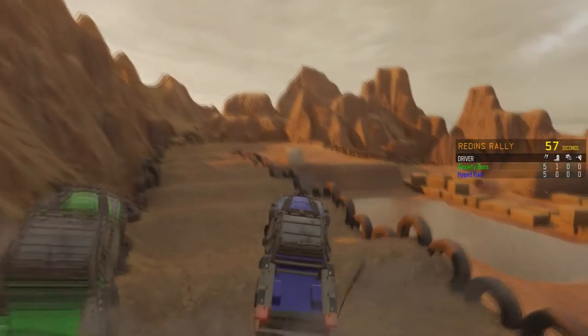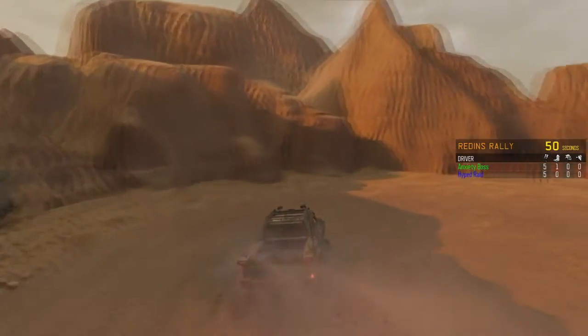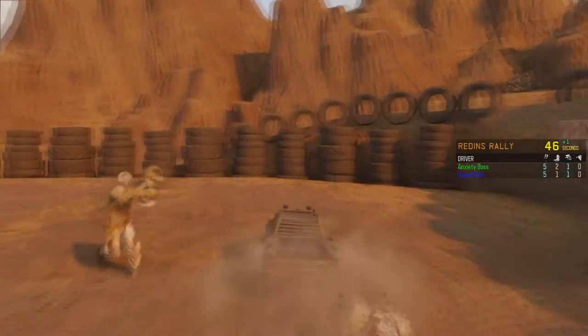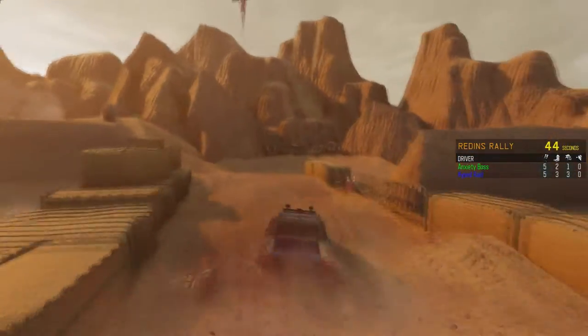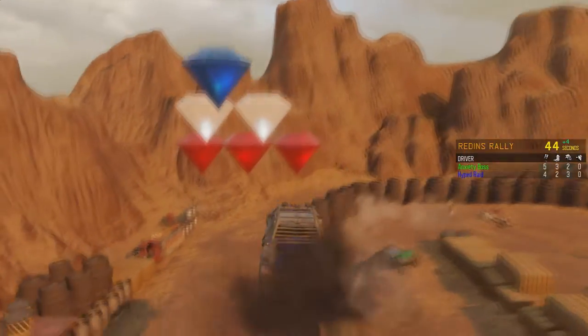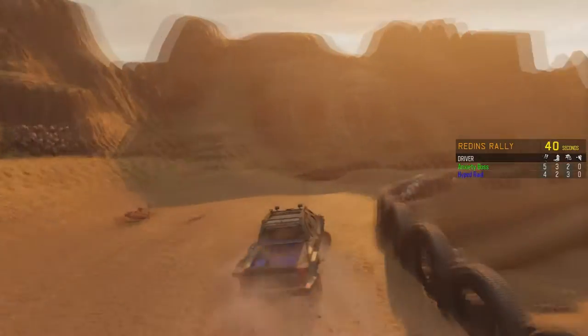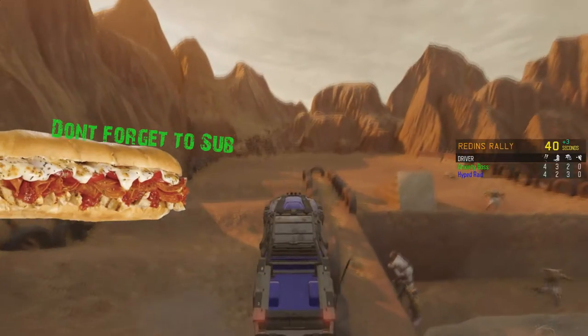This is one of the fun things you can do. You try to beat the time — I think you start out with like six or seven laps. The more zombies you kill with the truck, the more seconds get added. If you're playing co-op, the best strategy is one person tries to run the race as fast as they can and the other one just goes around killing all the zombies.